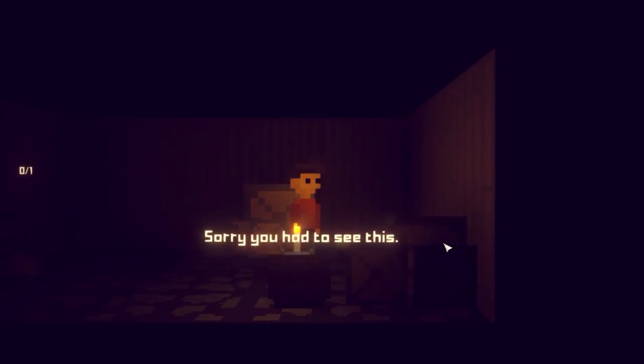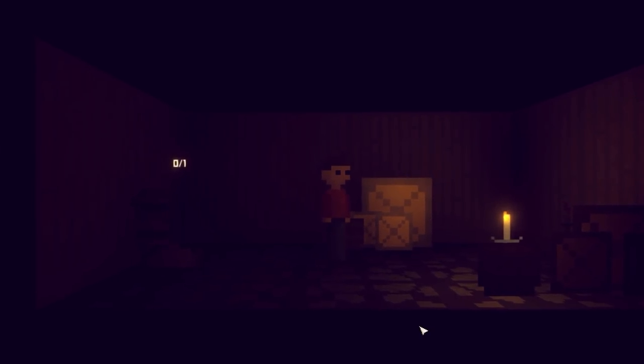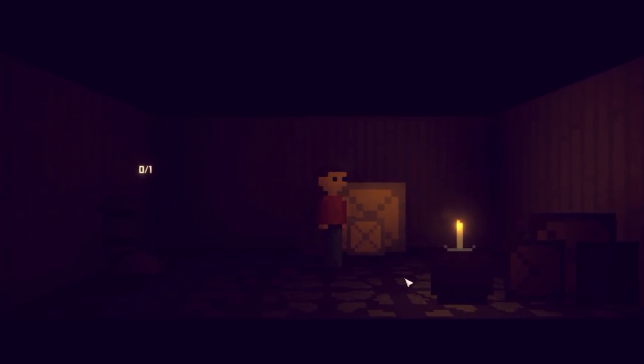Once you enter the basement it's pretty simple. The candle has an emission layer so it's the only clearly clickable thing. When you click it, I engage a thumpy cello music — pretty much one note being held — and it reveals your objective: take something to the thing tied up in the corner. I made the basement the same size as the house except underground, dark and ominous, and instead of a directional light I used a point light.